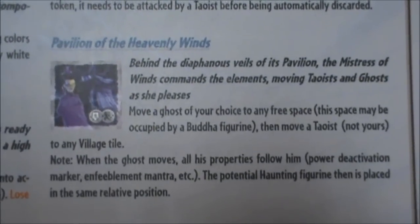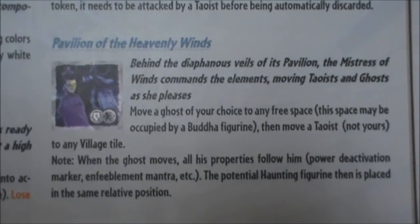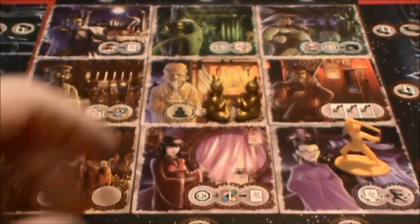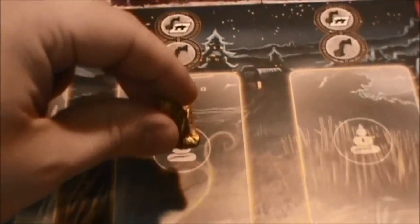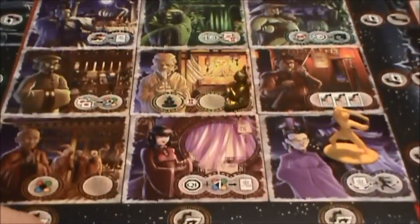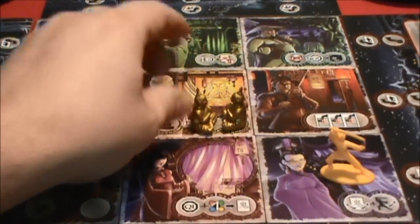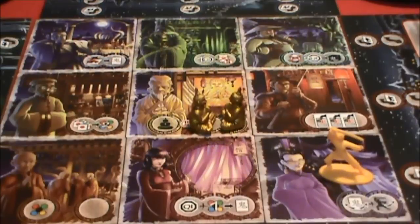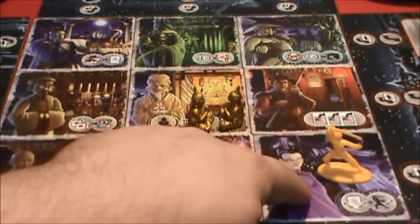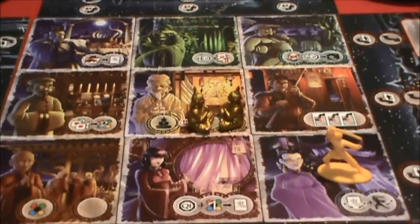We'll see a little bit more about that soon, I'm sure. If you move a ghost on top of a Buddha figure — and a Buddha figure might be placed down here on the board — if they go on top of that Buddha figure, they are automatically destroyed and sent to hell. Then the Buddha figure returns back to the Buddhist temple. So you have to move to that spot and pick it up on one of your turns. That's how that villager helps you when you're at the Buddhist temple. I don't really have a need to make use of this villager's ability right now — I think what I need to try to do is exorcise the ghost.